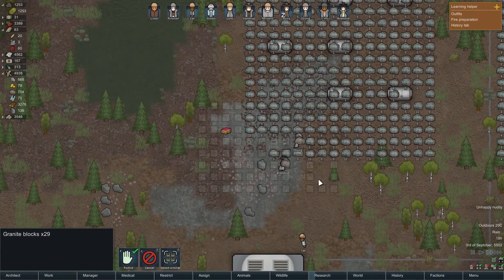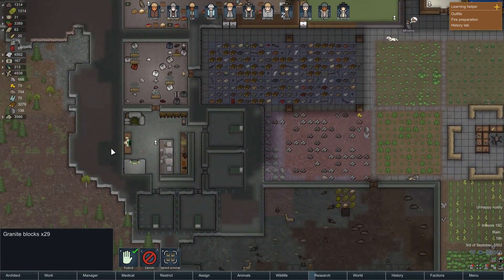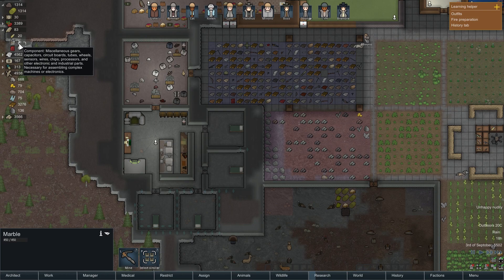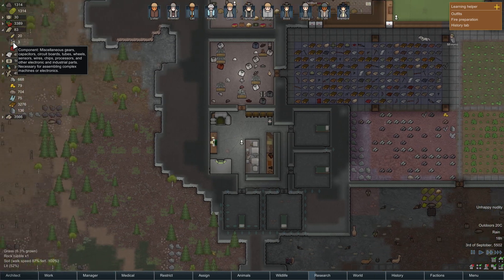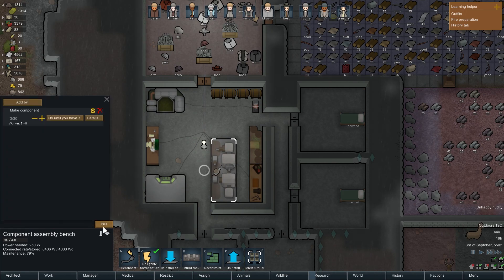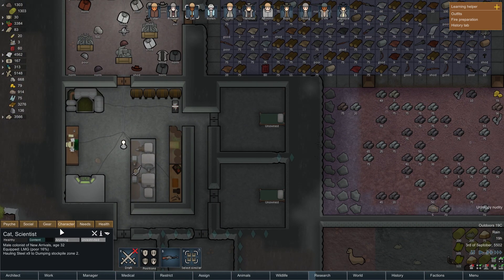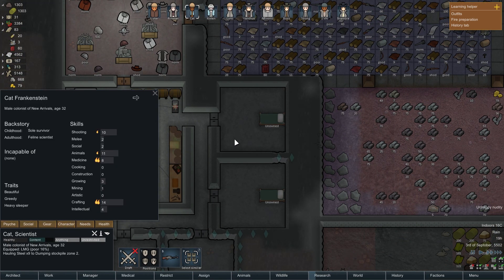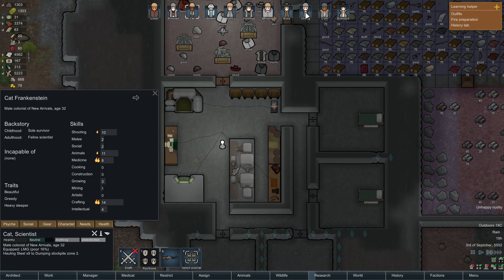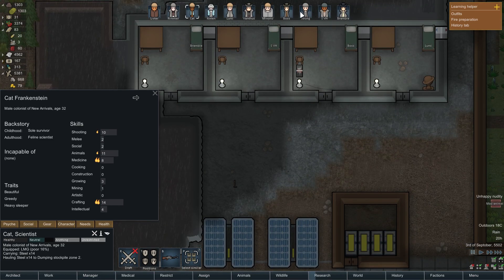Everyone's coming in to move these steel blocks — fantastic. So now we have some excess steel. And Svur actually managed to create a couple of components — that's awesome. Who can work on the component assembly bench? Minimum skill is crafting 10 — wow, that's a lot of crafting required. Cat can do it but he prefers to tailor, so we'll keep him as is.